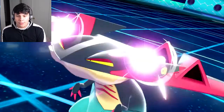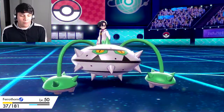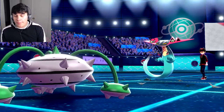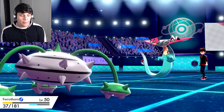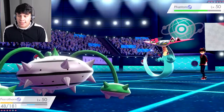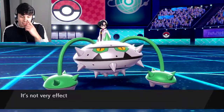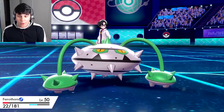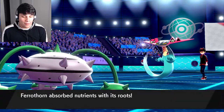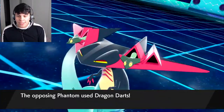We're going to sack Ferrothorn and go Spikes again — Cinderace is a really scary Pokémon. We should be able to take a couple more hits and get three layers of Spikes, which is really good for us. I have a feeling this battle is going to last the whole 20 minutes. Ingrain should let us live another set of Dragon Darts. He's being stubborn — it'll take him a while to knock us out.